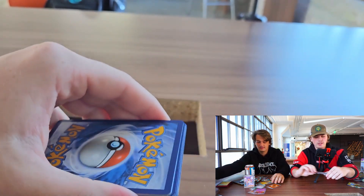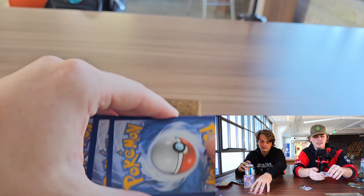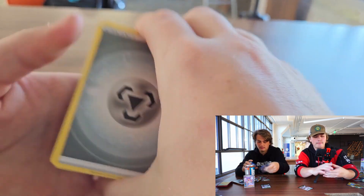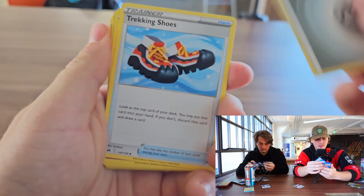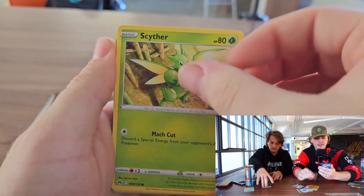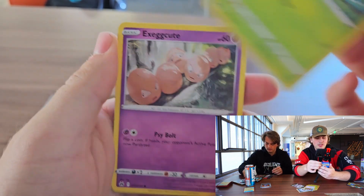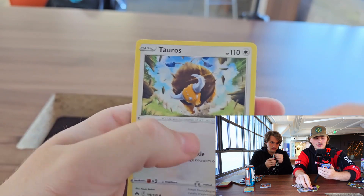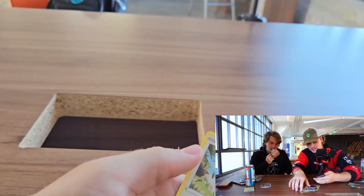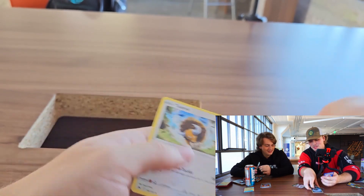It was four to the front. We got the basic energy, trekking shoes, Lunatone, Solrock, Scyther, Emolga, Yungoose, Cherubi, Exeggcute, Lunatone, and a Tauros. Honestly, disappointing after those two hits. Pretty much garbage.